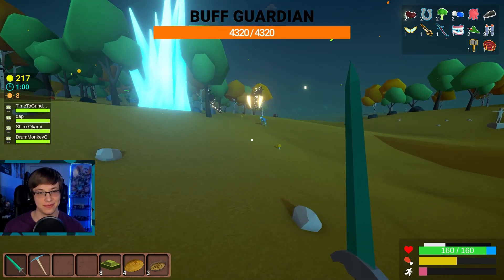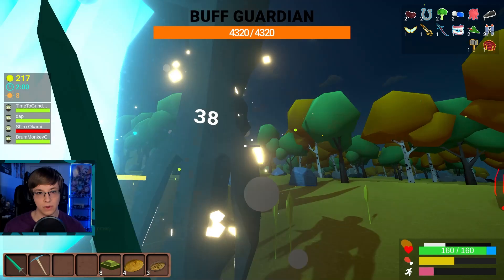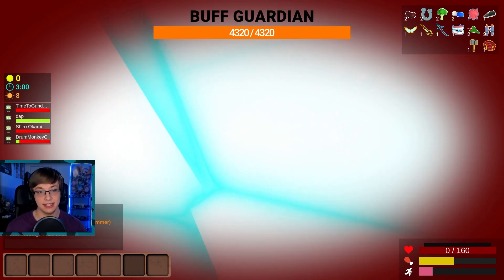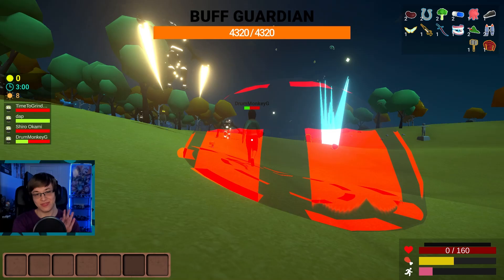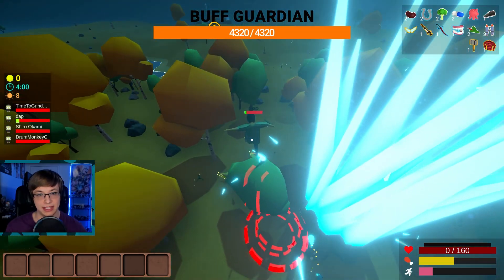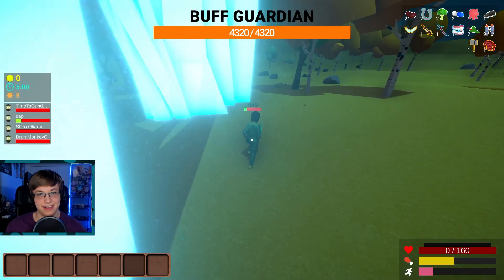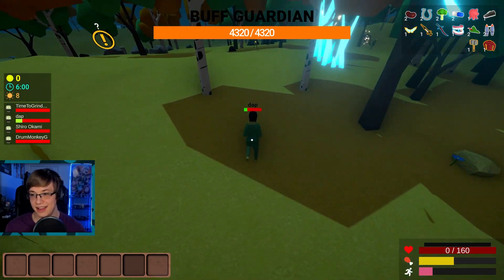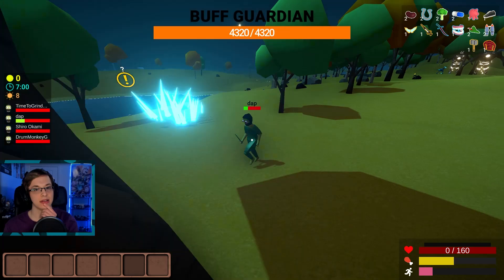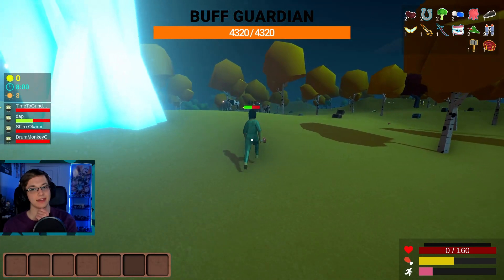Oh my gosh! What the fuck was that? A beam of light came from somewhere. Why are they not taking any damage? One of them just teleported to me — I instantly died. We're missing, right? What is happening? Is there something making them invincible? It's a guardian — maybe we need to kill whatever it's guarding? I did damage to one. I don't know where I was. I didn't read it — maybe it had different text but it looked the exact same as all the other normal battle towers.